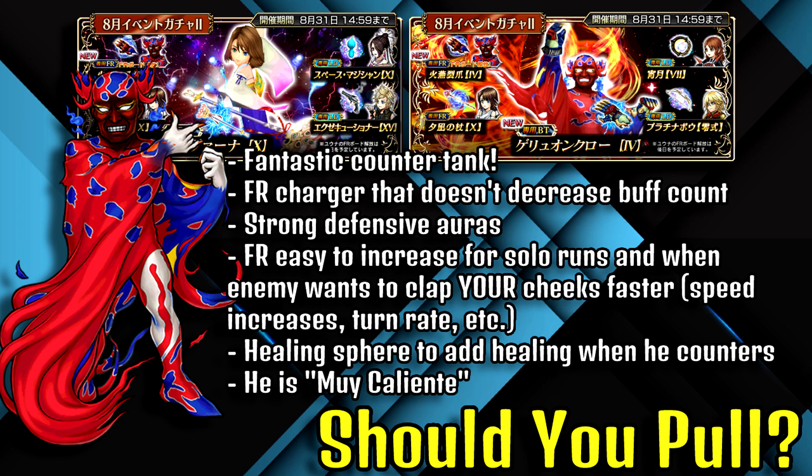His Skill 2 is a great FR charging skill that does not decrease the buff count. Many FR charging abilities do decrease the buff count, but Ruby Kante's Skill 2 extends the buff by one turn — and while it does decrease by one at end of turn, it nets out so you don't lose your remaining buff turns. This makes him a very good FR charger.